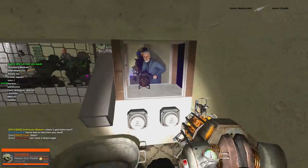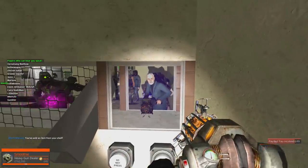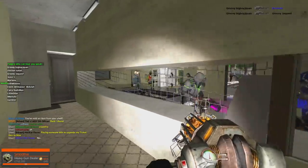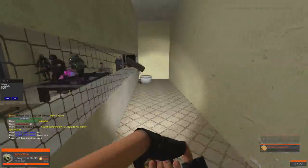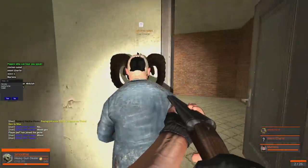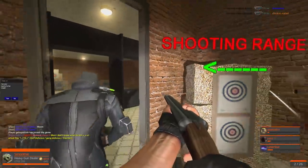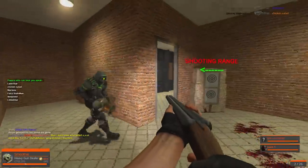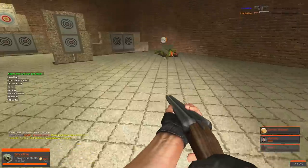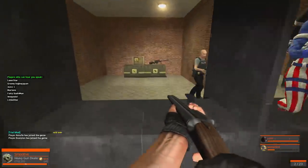You want a desert eagle? I don't think I sell those. I'm a heavy gun dealer — I don't sell desert eagles, I'm afraid. Is there anything else I can help you with? Someone's killing everyone. I'm going to reload. Where'd he go? Get him! Oh, I got him! What is wrong with you, man? Why would you do that? Crazy. I got him, boys, don't worry. Officer down. I do have a gun license — I literally got it from the mayor. What are you talking about? I have a license.